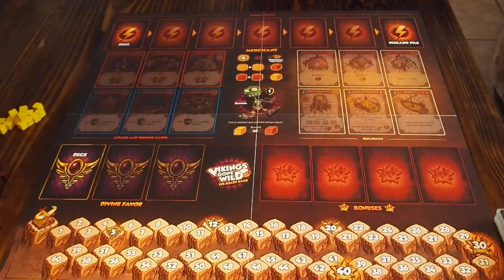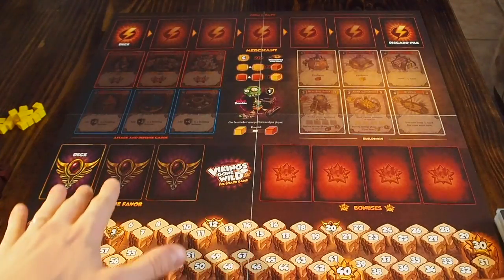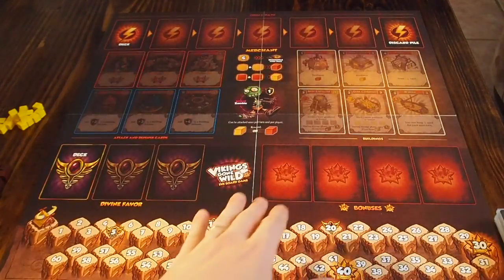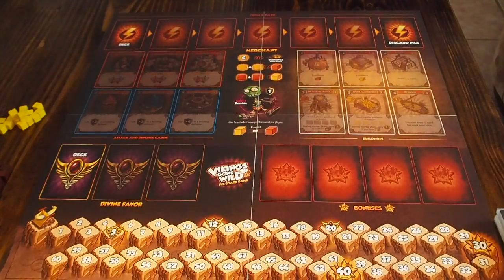What I'm going to do is shuffle up all of the different cards in the divine favor track, on the Odin's Path track, and the different bonuses, and place them out so that you can see what it looks like after we're done.